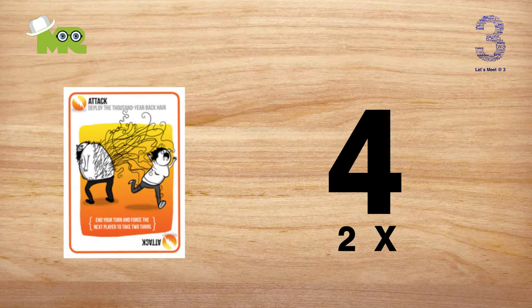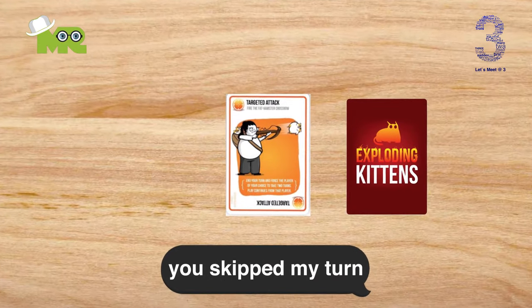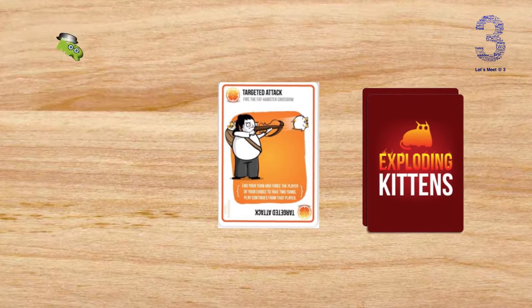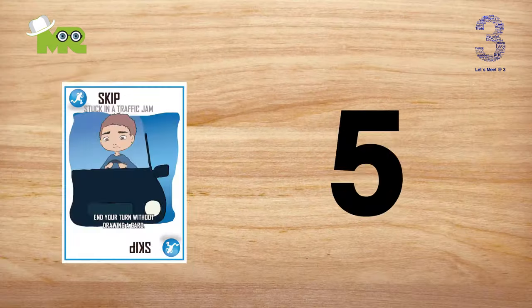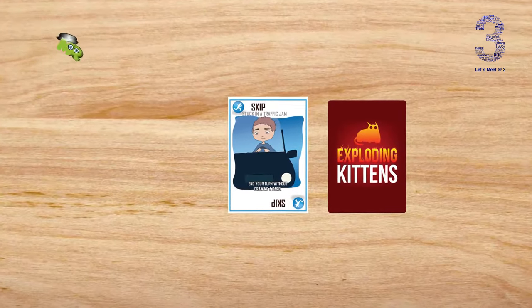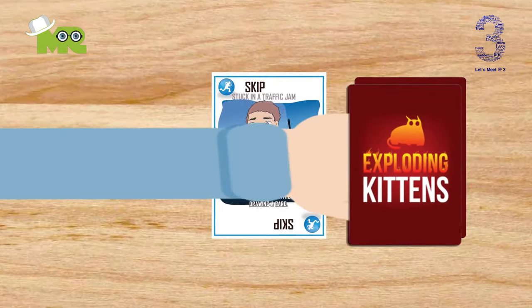There are four Attack cards. An Attack card ends the player's turn without drawing a card and forces the next player in the turn order to take two turns in a row. Note that if a player affected by an Attack card plays another Attack card on their first turn, both of their turns are ended without drawing. There are four Skip cards. A Skip card ends the player's turn without drawing a card. Note that if a Skip card is played by a player affected by an Attack card, it will only end one of the two turns.